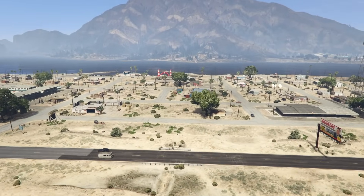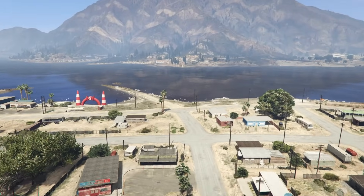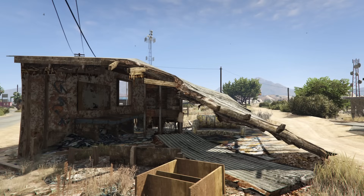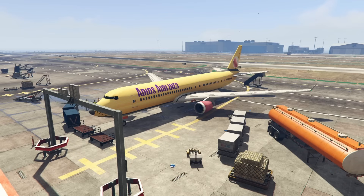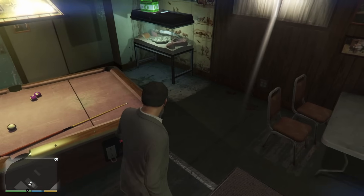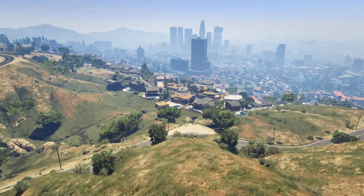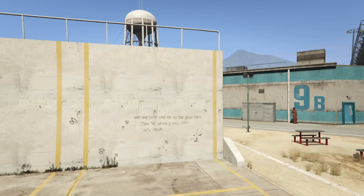Grand Theft Auto 5 is currently the most recent game in the franchise, and it's important to note that each time we see a new game in the series, we see the boundaries get pushed just a little bit further, as if Rockstar is trying to test the limits of what they can include in their games. There is a mission where a woman gets sucked into a jet engine — at the tail end of it. GTA 5 is a special example, having a plethora of little easter eggs that don't actually play into the story, but they are nice little things for you to find in your exploration of the game world.